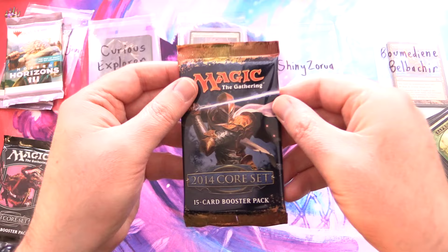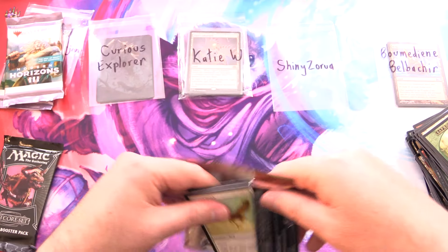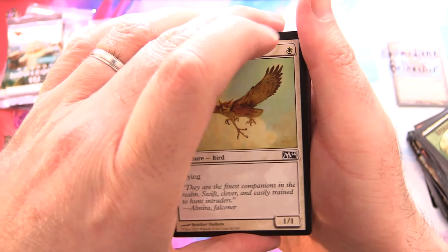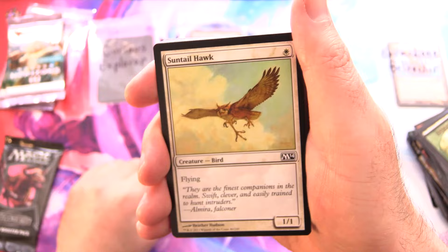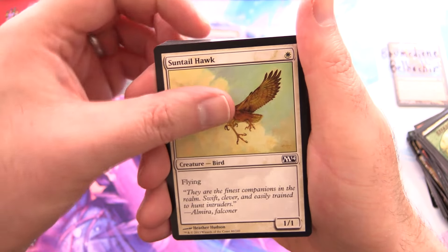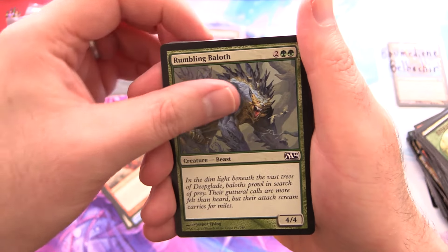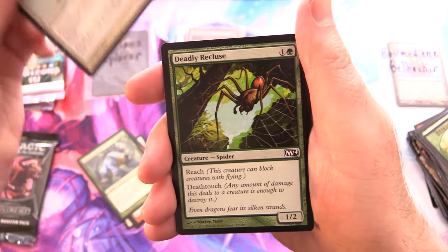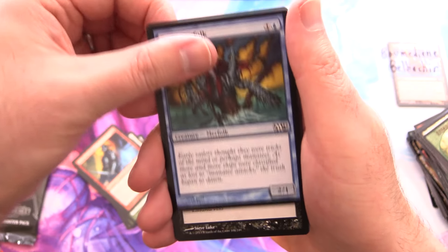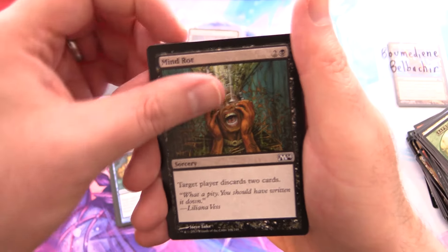Next patron here we have Shiny Zorua, thank you for being a patron, getting into more Core 2014. If you're a patron and you'd like to partake of some of these older core sets, let me know on Patreon — as long as I haven't done your video already. We've got a Sun Tail Hawk, Zephyr Charge, Ragathan Firecat, Rumbling Baloth, Pacifism, Deadly Recluse, Academy Raider, Coral Merfolk, and Mind Rot.